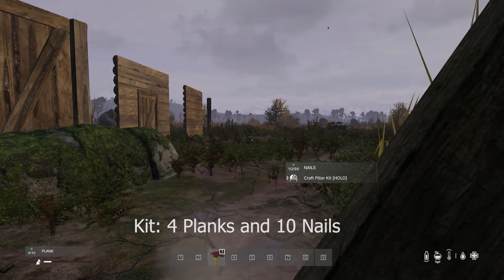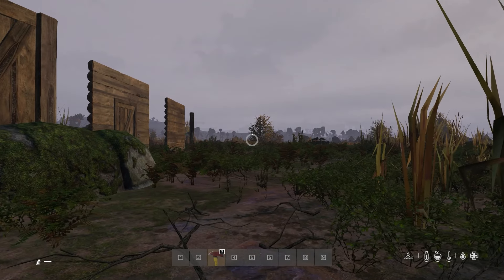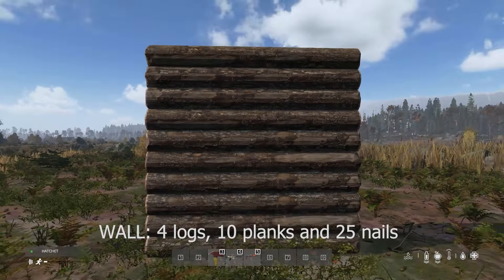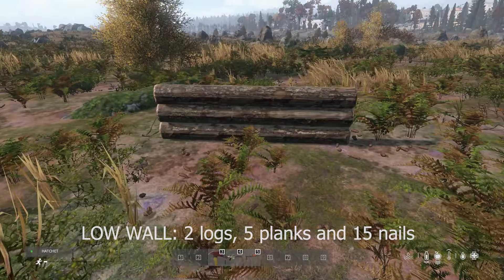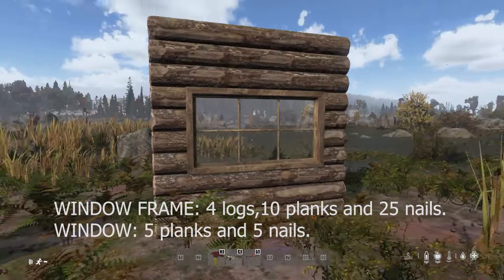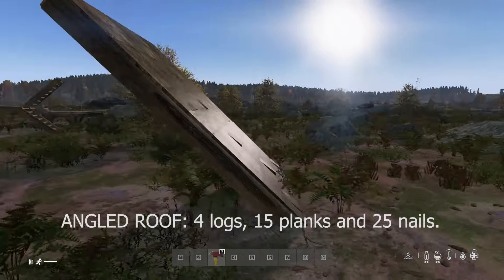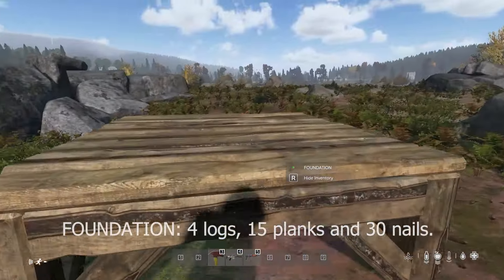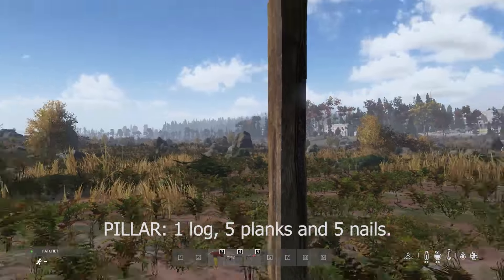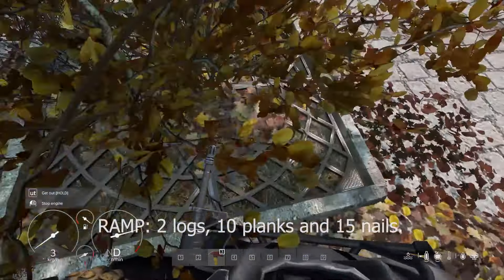To start building anything you need to make a kit from 4 planks and 10 nails. Scroll your mouse wheel to select the structure you want to build. You can build a wall, low wall, door, small gate, big gate, window, small window, flat roof, angled roof, floor, foundation, 3 variations of stairs, pillar, and a ramp for your garage or for stunts when you get bored.